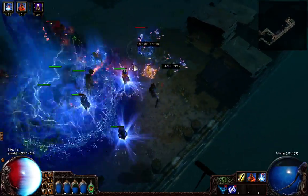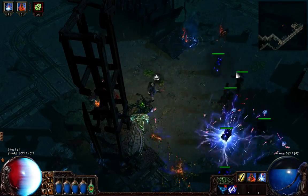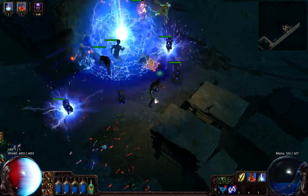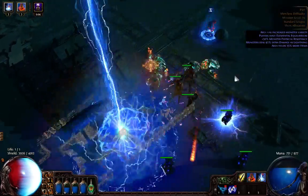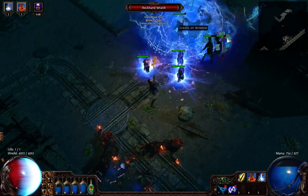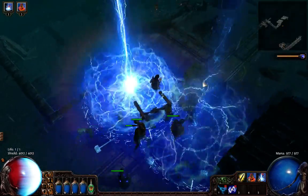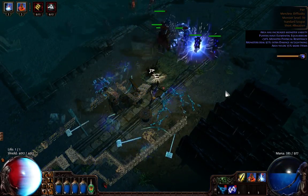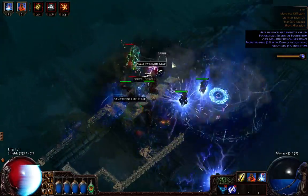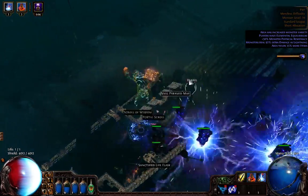Usually, if you go in single player rounds you don't really need cursing. If you go in parties of six, it helps a lot. I'm using Conductivity and Elemental Weakness — combined they lower lightning resistance by over 100%, which is huge. As you can see, there are a lot of casts and a lot of effects on the screen, which is quite nice. And a map drop — a level 68 on a level 70 map, not very useful, but we'll grab it anyway.